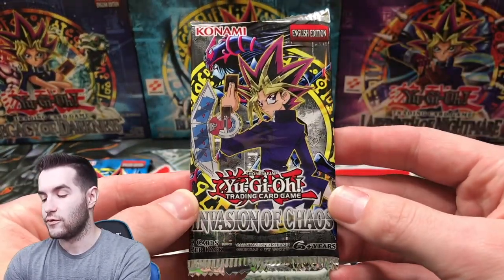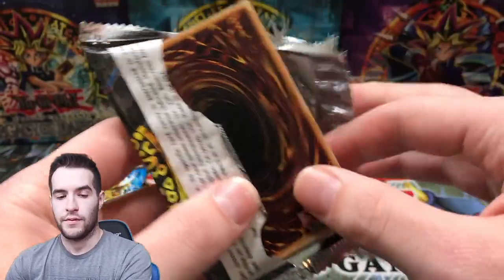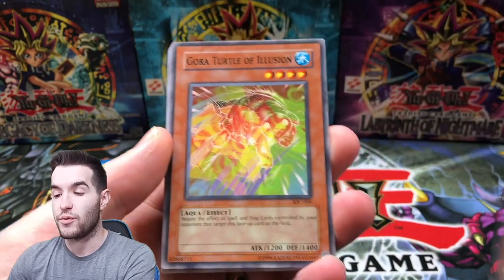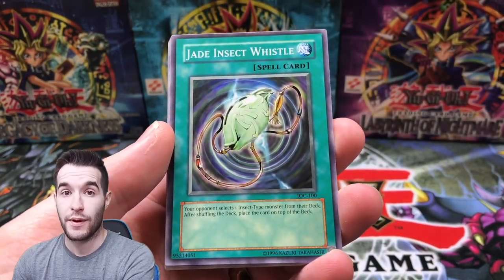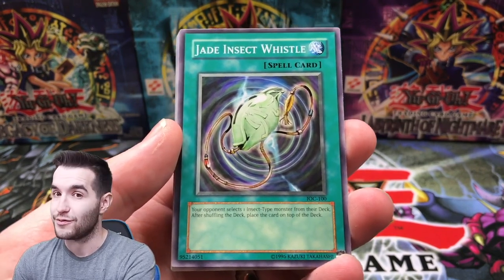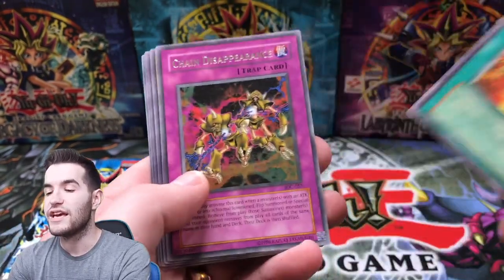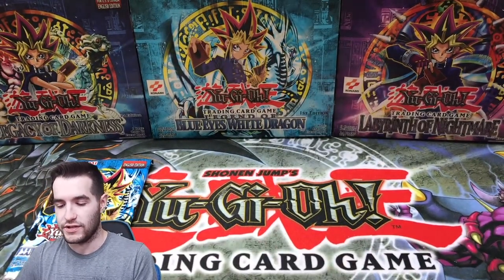Invasion of Chaos — here we go. By the way, if you guys want to see a case of the newest set opened, I do have a case — we could do it live. Could be fun. Let me know if you guys want to see that. Gore the Turtle of Illusion, Jade Insect Whistle. Don't forget about the box break coming up on Wednesday — open up live with the Nightmare 36 pack. It's going to be pretty awesome. Live, 6 o'clock Wednesday. Multiplication of Ants, Chain Disappearance, and Curse Seal of the Forbidden Spell.